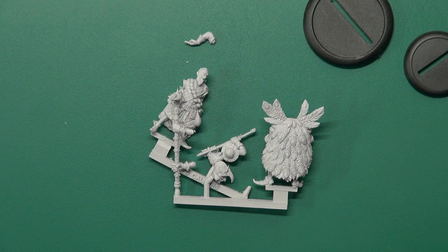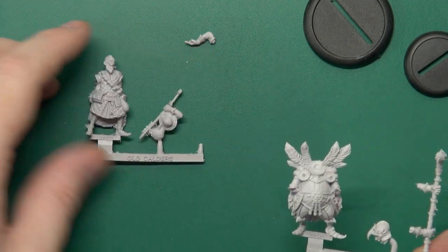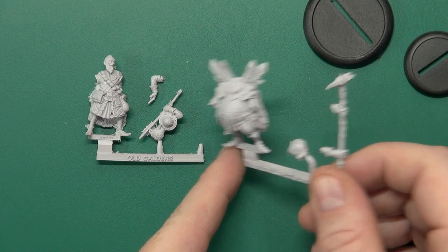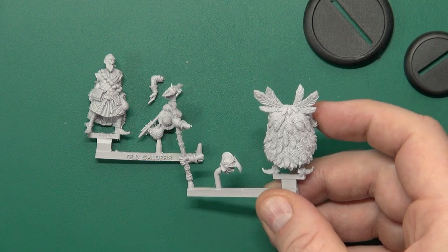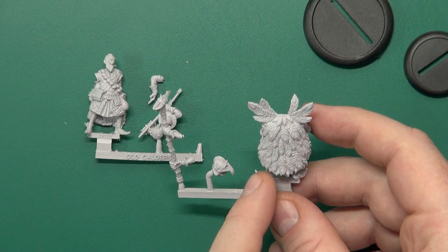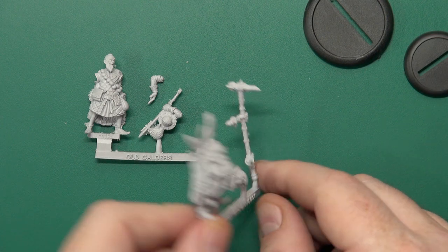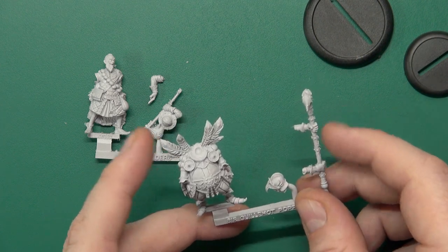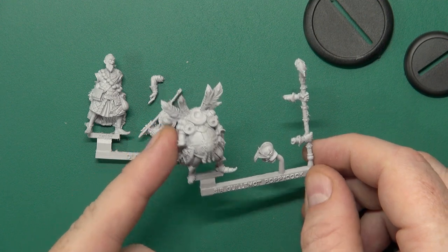One bag contains Old Calder and Sir Guillemot Poppycock. A really, really crisp cast - that is fiendishly well done, which I'm no longer surprised by. A lot of peacock feathers, really nicely sculpted, painting that should be relatively simple. And that massively wicked Warhammer or pick - it's very close to a Bec de Corbin, beak of the crow, which is a very pointed Warhammer. And to be fair he's already got two other bird-like names and a bird-like beaked helm.